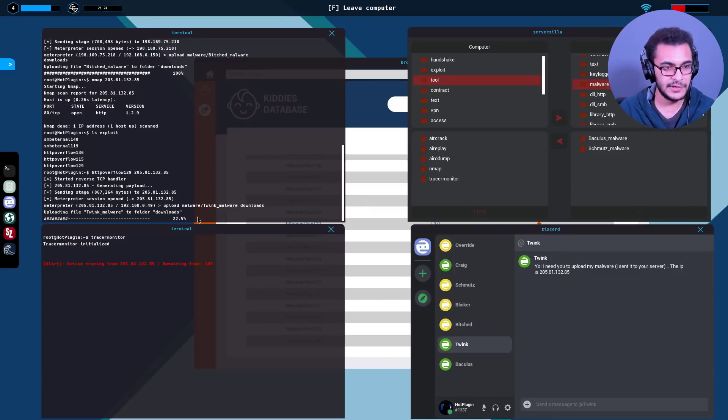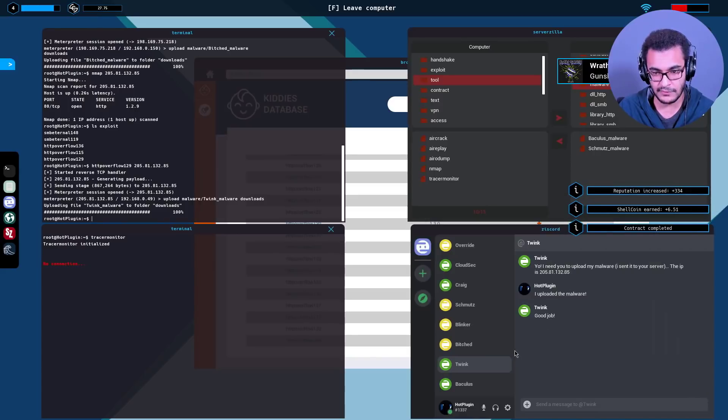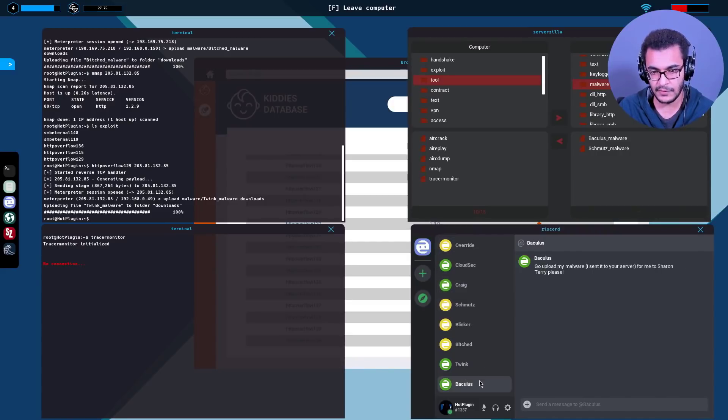I like the way they're increasing complexity - so many variables like the detection level, the Wi-Fi network, shellcoin. This really gamifies the hacking process well. You can actually live out your fantasy as a black hat hacker through this if you haven't had any experience with hacking. That's done. Should we do a few more? These are the fishing contracts - Baculus is giving us a lot of contracts. Sharon Terry - alright, Fishbook.